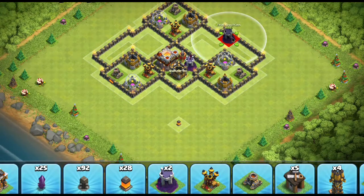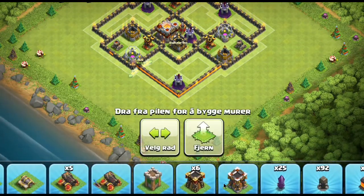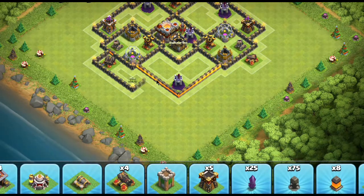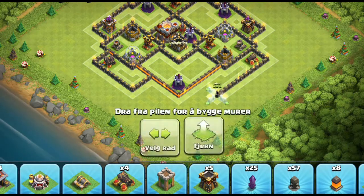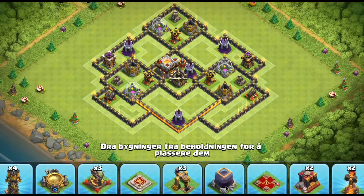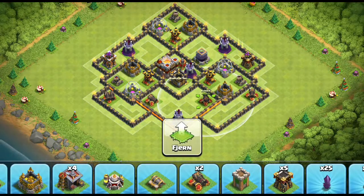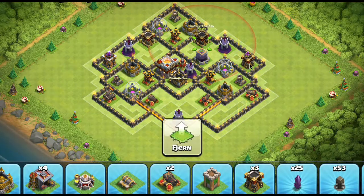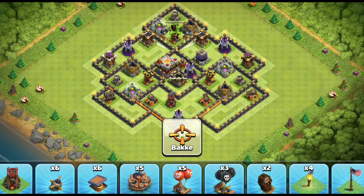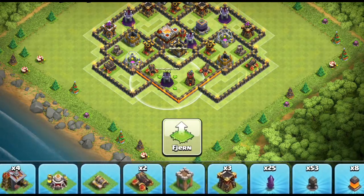The next attack they'll use is what we call la-loon — the balloon and lava hound attack. At town hall 9, they'll use lava hounds to sit on top of your air defenses, then send in balloons that bypass all those storages that were protecting your air defenses so well, going straight for the defenses. So while we're still at town hall 7 or 8, we start designing bases to prevent those attacks by lining up non-air defenses — cannons, mortars, archer towers — right in front of the air defenses. The balloons have to take those out first, and hopefully by that time the air defenses have cleaned out the lava hounds and can start shooting down the balloons.